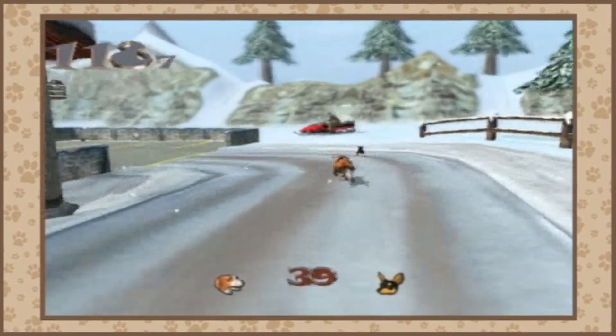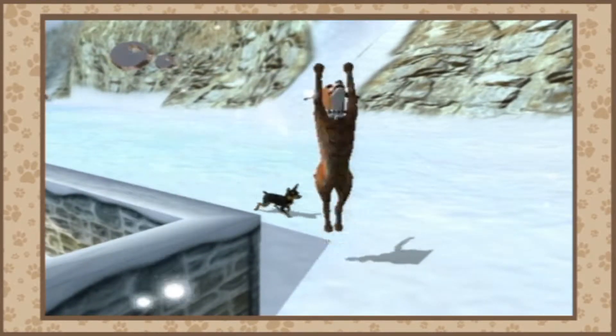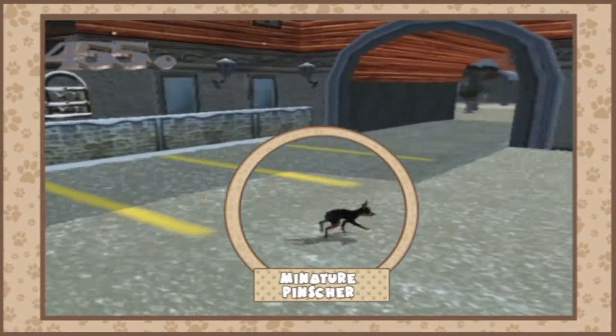Racing time! We're against this... what is it called? It's called a miniature pinscher or something. There we go, we beat it in like three seconds while I was looking away at something else. Anyway, we've got control of this dog and we've got it for a whole 460 seconds.